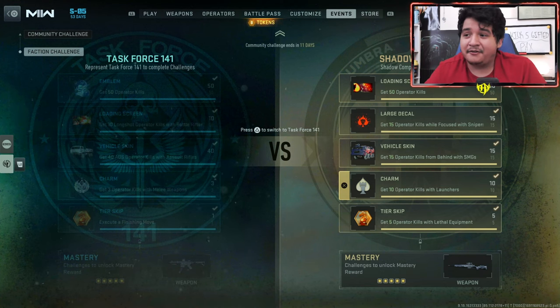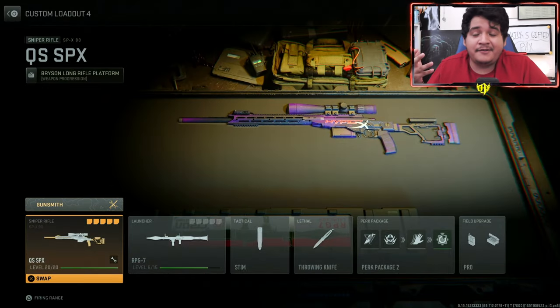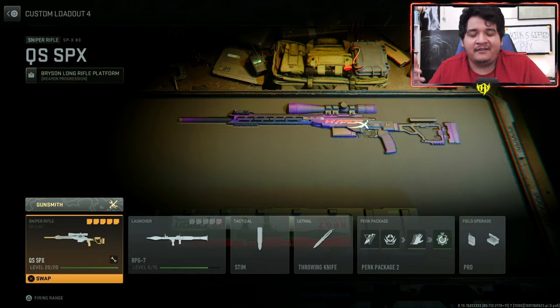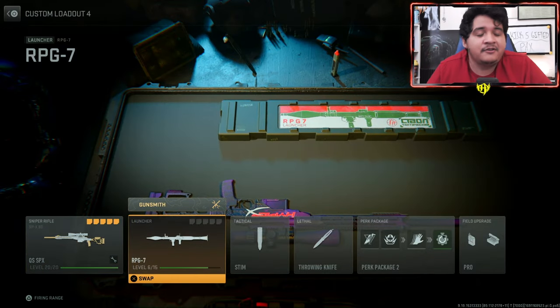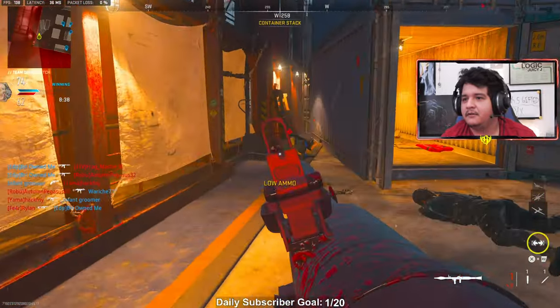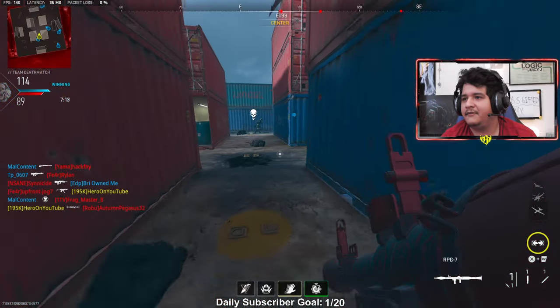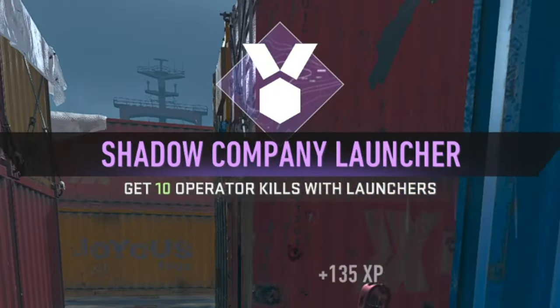For the fourth challenge, get 10 operator kills with launchers. I just rock the RPG in conjunction while sniping — once I'm done with my focused kills, I move on to my RPG kills. You can have all these in one class to finish the sniper challenge first, then move on to the RPG within the same class and work on them simultaneously. Run around Shipment, get those 10 RPG kills, and you're done.